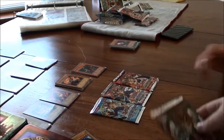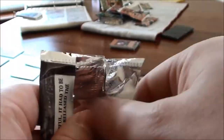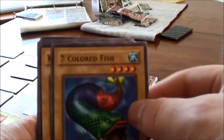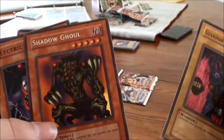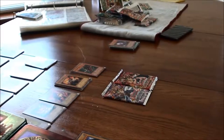Can we have a Metal Raiders pack? From it: Killer Needle, Skull Knight, Guardian of the Labyrinth, Mystic Horseman, Ryokushin Powered, Thunder Dragon, Electric Lizard, and Shadow Ghoul — rare! It only has four colors in that fish.